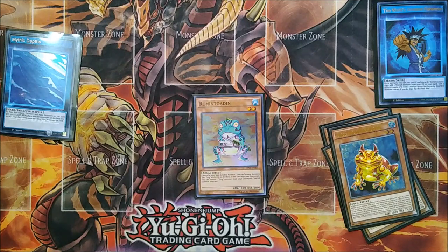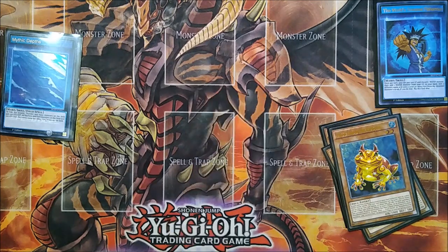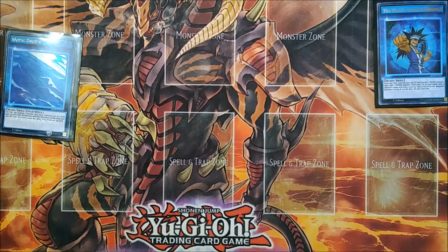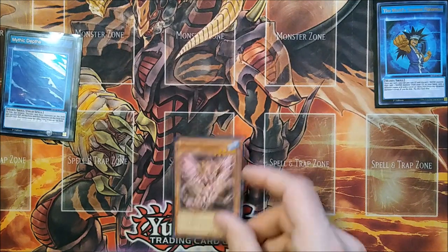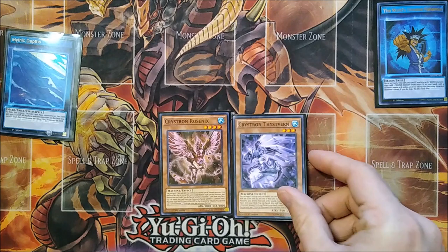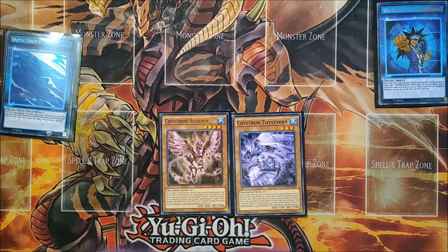If you have a Swap Frog already in the graveyard, you can special summon Ronintoadin for free by banishing the Swap Frog. Together, these let you properly summon the Toad — Bahamut Shark, essentially. And here's that tech level 1 aqua: Testudo Erat Numen. It's a floodgate for monsters that have 1800 or more attack. You can send it off of Swap Frog, and I won a couple of games summoning this. The opportunity cost is low because it's just a discard in the worst case scenario. Next we have Crystron Rosenix, which is simple discard fodder. If you banish it from the graveyard, you can get a level 1 machine water-type token to link with. You can search it by sending Crystron Thystvern to the graveyard and then banishing it. Together, these help you keep up hand advantage a little bit with all your discarding.